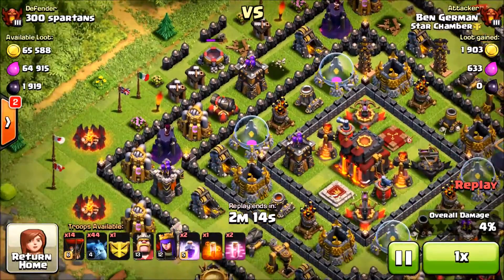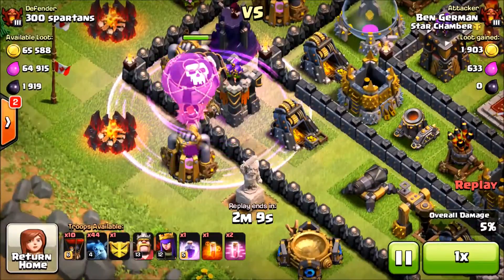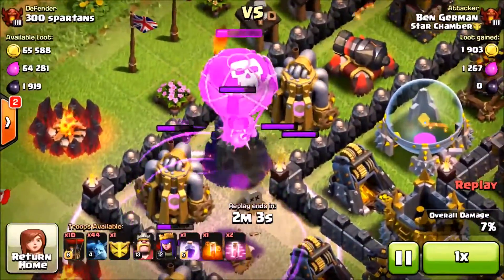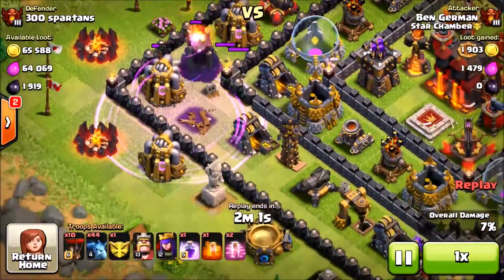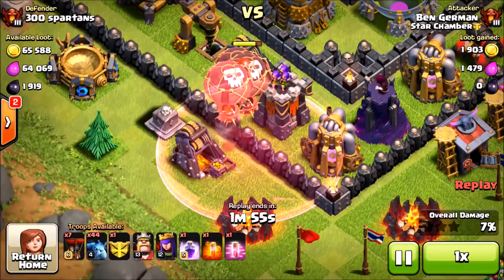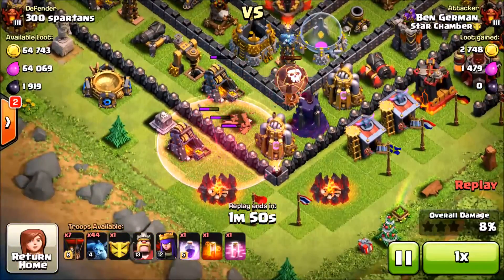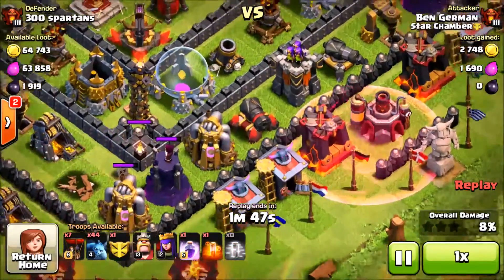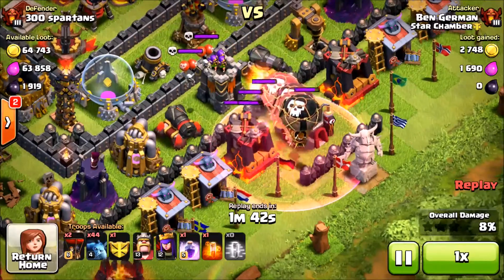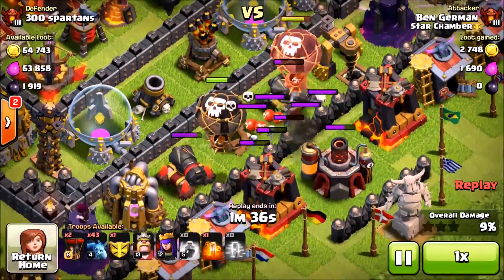The air sweeper is always messing up my raids. We drop a rage spell on the archer tower and that's definitely going to take it out, since the rage spell increases balloon damage — one balloon splash should take care of most anything that's not an air defense or inferno tower. We drop a haste spell on this archer tower with three or four balloons and it doesn't take out the wizard tower, but it does take out the archer tower. We drop one balloon to test for traps and there's nothing except skeleton traps that aren't going to do much, so the balloons should have no problem with these archer towers.